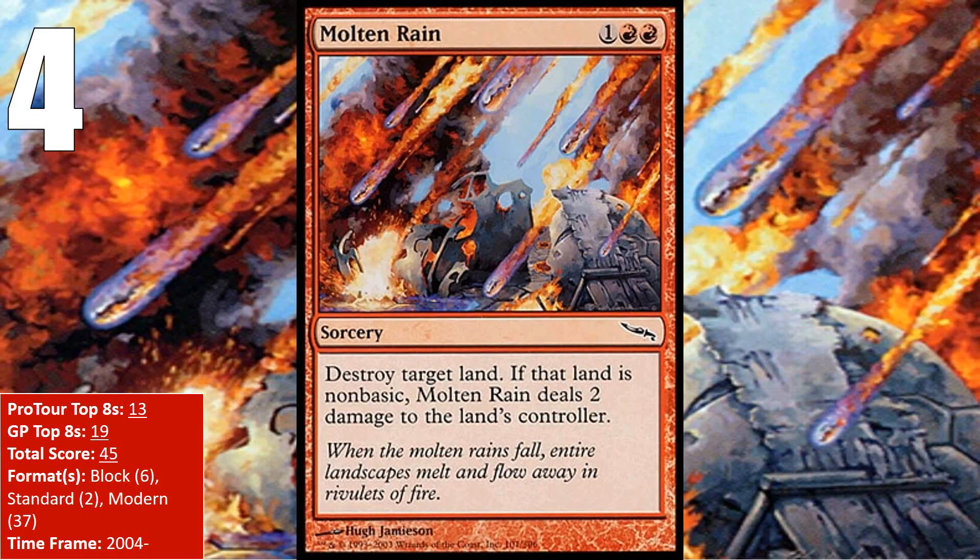At number 4, we have the card that usurps Stone Rain as the land destruction spell of choice in Modern — Molten Rain. It doesn't provide as much of a tempo hit in your red deck because you're usually able to do 2 damage in addition to slowing your opponent down, and that additional upside makes it way better than Stone Rain. Because of the prevalence of Tron decks and other non-basic lands in Modern, Molten Rain shows up in a lot of sideboards and even some main boards. In Block, it picked up 3 Pro Tour Top 8s at Pro Tour Kobe in 2004, all in mono-red control decks, partly due to the presence of 12-Post, and it didn't hurt that Blinkmoth Nexus and Artifact Lands were everywhere. In Standard it was played alongside Stone Rain in mono-red land destruction decks, and picked up a Grand Prix Top 8 in a Goblin deck's sideboard. But Modern is where Molten Rain has really shined, including Burn decks, Grixis Control, Rugged Elves, and more. It still sees play in Modern to this day.